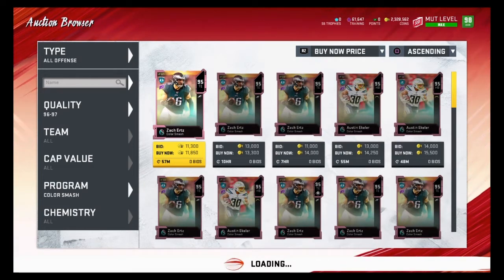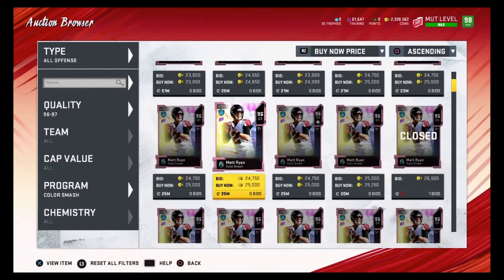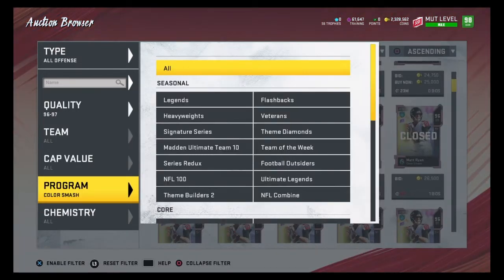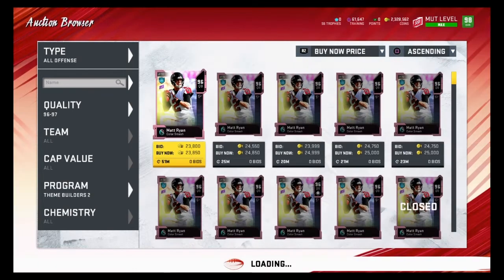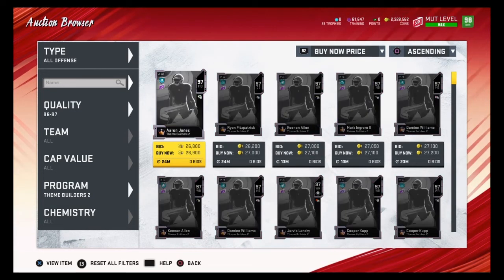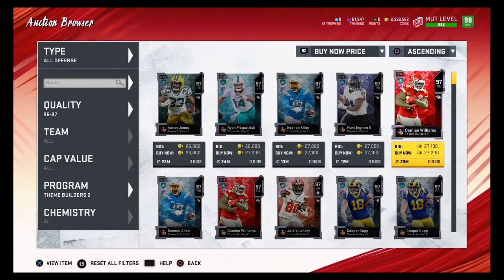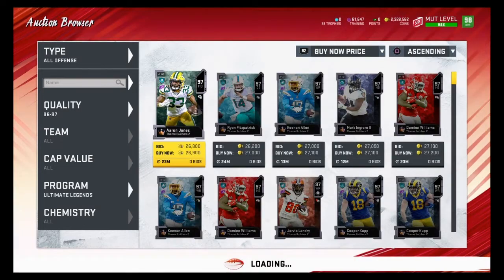96 to 97 overalls are my favorite overalls to snipe for training. 96 overalls quicksell for 35,000 training, so we want to find 96 overalls for 35,000 coins or less. 97 overalls quicksell for 48,000, and my favorite filters to snipe 97 overalls are Theme Builder 2s. This 97 overall Aaron Jones is 21,000 coins under our budget.